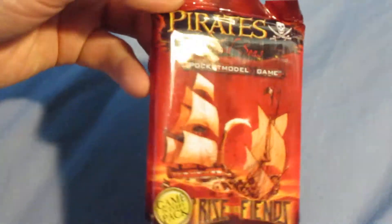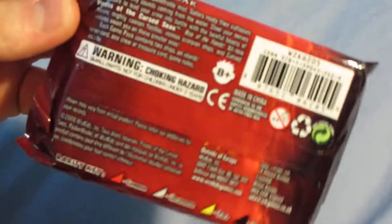It has a very red theme — the cards will be red, as you'll see. The pack is kind of interesting because they started doing — I think they started in the Caribbean set, which was the previous set — the packs are a little bit different on the inside. They're not as nice, and they smell a little bit different. It's just a slightly different material on the inside of the pack. And this is the 11th set released out of 13 total.